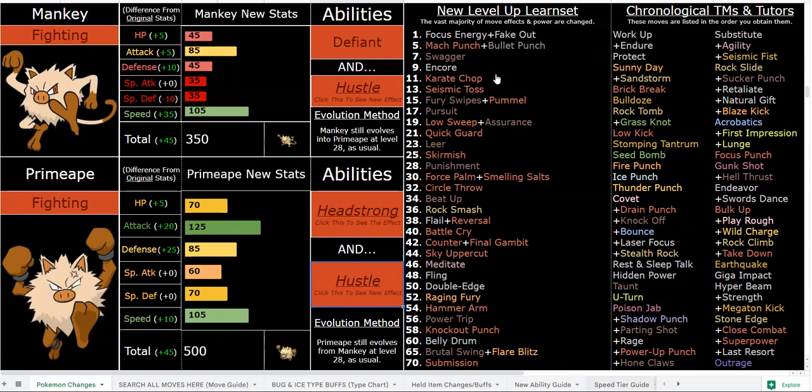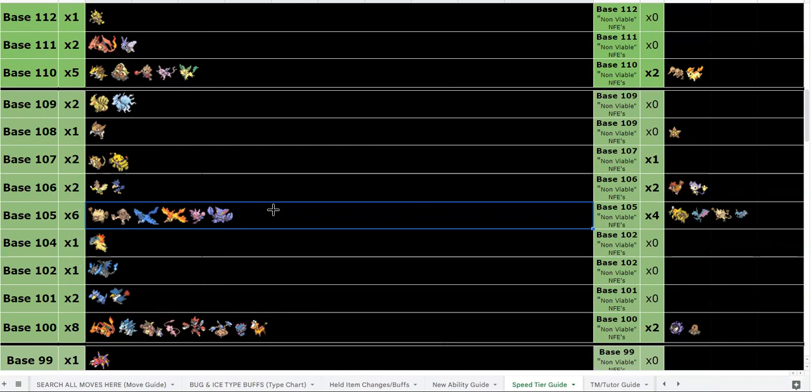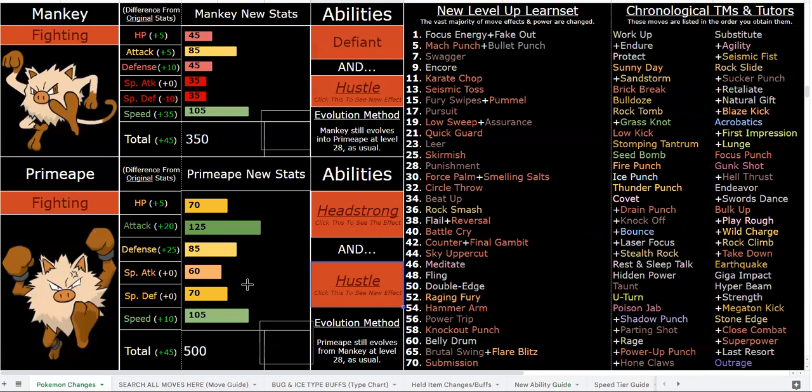If you look at the speed tier guide on the sheet, you can see all of these changes yourself — there's a link in the description. You can look at all the changes to moves and there's an entire move sheet with all the moves listed out. You can see where Primeape currently stacks up — it's a very good tier to be in. The most impressive thing again is Hustle: base 105 speed, base 125 attack, better physical defense and slightly better HP.